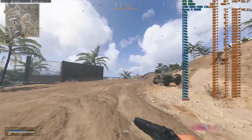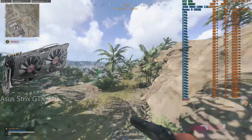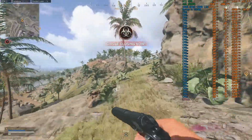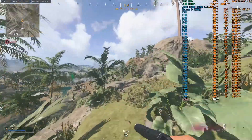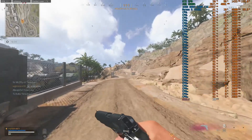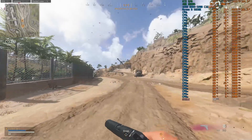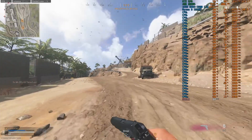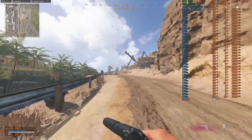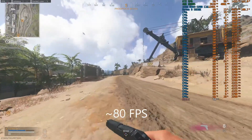Starting off with the ASUS Strix GTX 970. I went with stock clocks on this one just because I wasn't familiar enough with overclocking the Maxwell architecture. You can actually make your own custom BIOS with these and set your own power limits, so you could potentially get some more performance out of it. But with so many cards to test I just didn't want to figure that out — so this one's at stock, looking at about 80 fps on average.